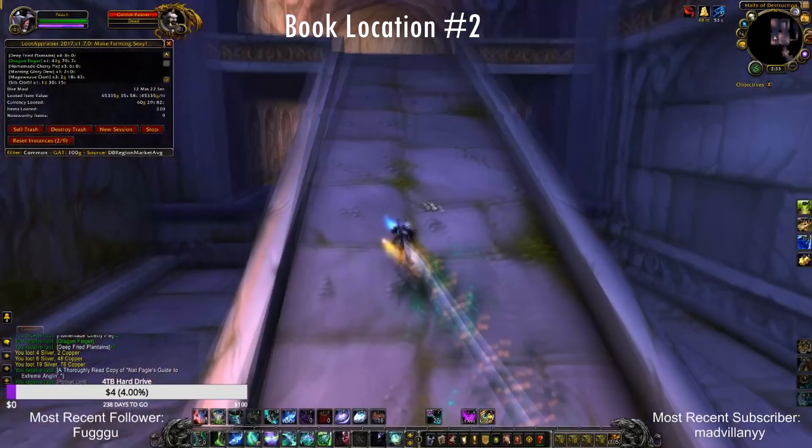And the last book is to the left of the last boss — you'll find it sitting on the ground. And that's all of the book locations. If you found this video helpful please give it a thumbs up and subscribe for more. Thank you for watching, see you next time.